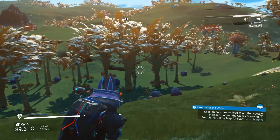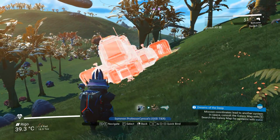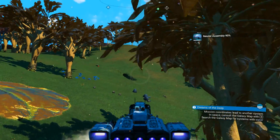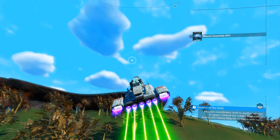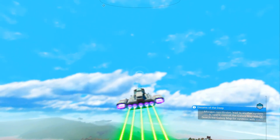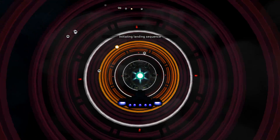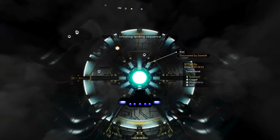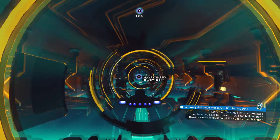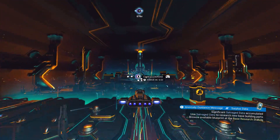Now we need to call in our ship, or you can run back if your ship is nearby. Once you've jumped in your ship, we're going to fly off into space, and once we're in space we're going to call in the anomaly. Once you've called in the anomaly, fly into it and land anywhere — that's absolutely fine.